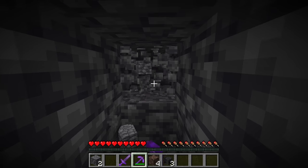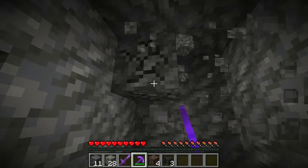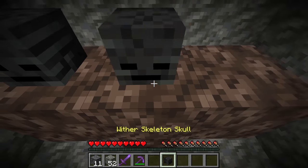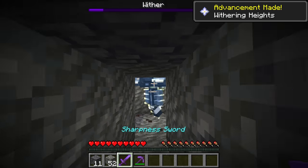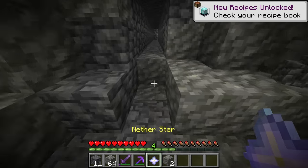Then go down into your strip mine and make a super long tunnel. At the end of that tunnel, mine out a small space. Summon the wither by placing a T-shape out of soul sand and putting three wither skeleton skulls on top, then defeat the wither. Once you've done that, you will get the nether star.